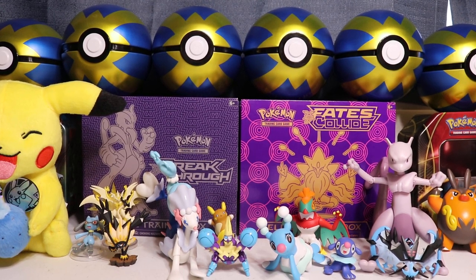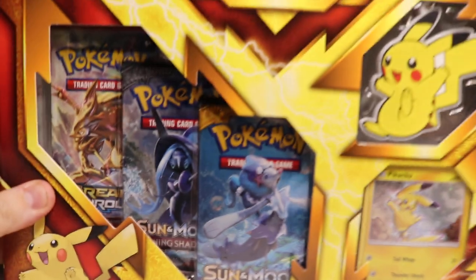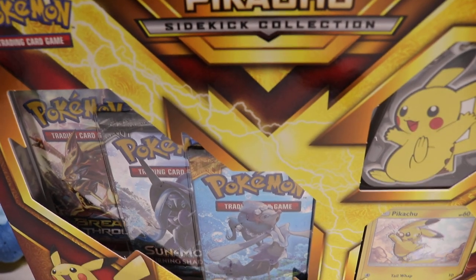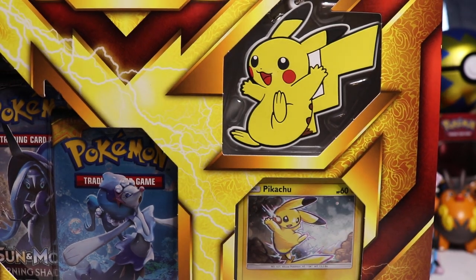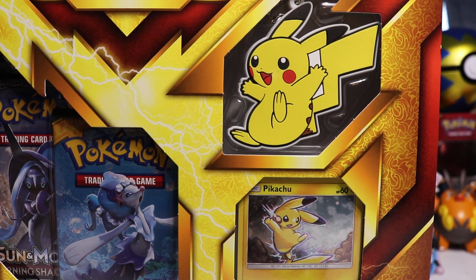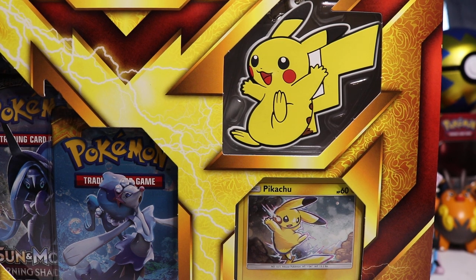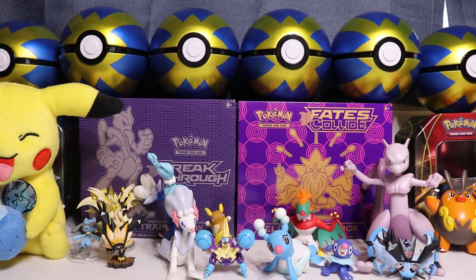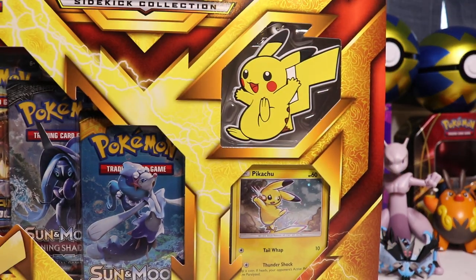Hello everyone, this is Alpha Collector and today we have the privilege of opening up the brand new Pikachu Sidekick Collection. Been meaning to pick this up, and if you guys watched my last video, through some kind of mystical magical experience, a magical unicorn appeared in my collection room and left that brand new Breakthrough Elite Trainer Box you see back there, now part of the review station. It also left this Pikachu.